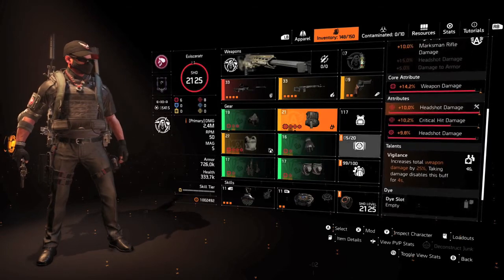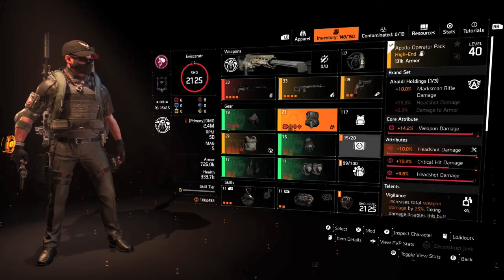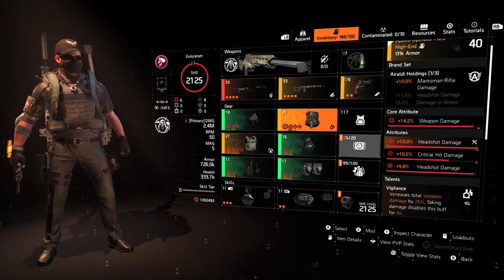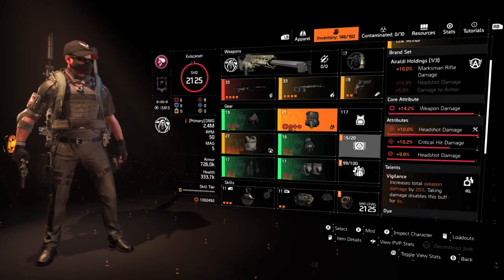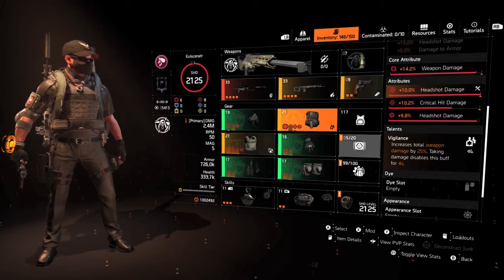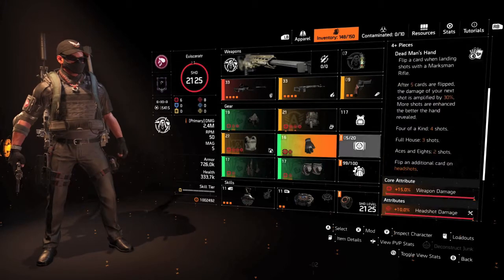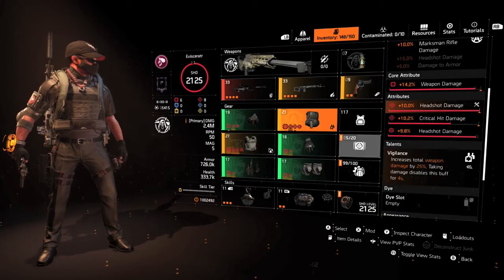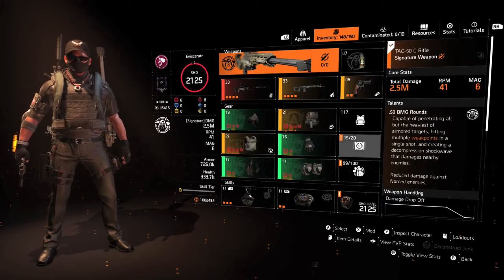For the backpack I'm using Auraldi Holdings which gives me an extra 10 percent marksman rifle damage, with headshot damage rolled on, and crit damage. I put 9.8 percent headshot damage — if you can find 10 percent that's better. This also has Vigilance, which increases total weapon damage by 25 percent; taking damage disables this buff for four seconds. This is a particularly good piece for this type of build because primarily you'll be shooting from cover.